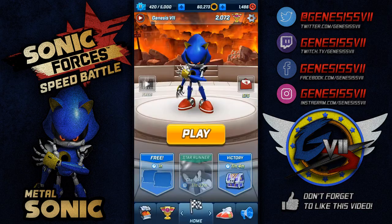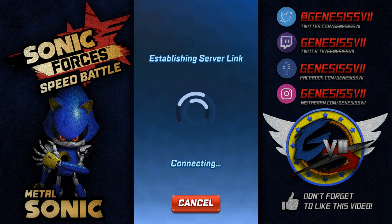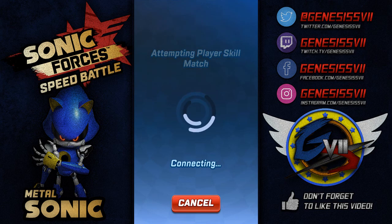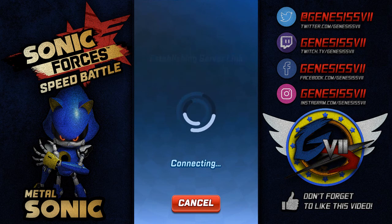So here we go — the final run. This is a no power-up run. Who knows how this is going to go, especially with whatever pool of characters we get thrown in with. Comparing trophies, connecting, attempting player skill match, powering items, commence speed battle match, establishing server link, building opponent pool. It knows that I'm going to be doing a no power-up run — this is why the loading time is like this. It's like, oh man, Genesis is going for a no power-up run, we need to find him the best competition we can.